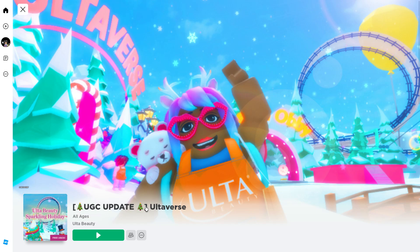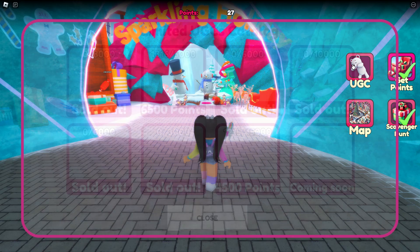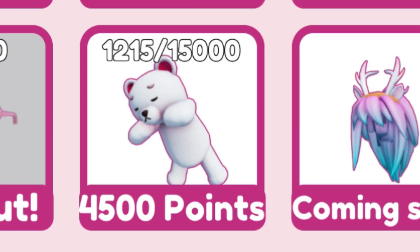Go ahead and join the game Altiverse — I'll leave a link for this game in the video description. Once you join the game, click on UGC and you can see that we need to earn 4,500 points.